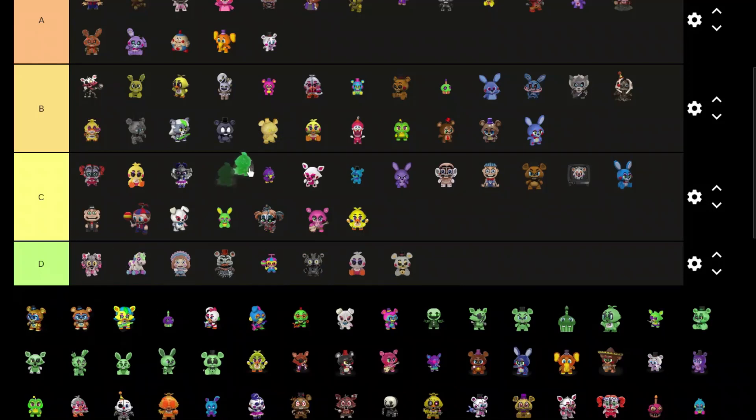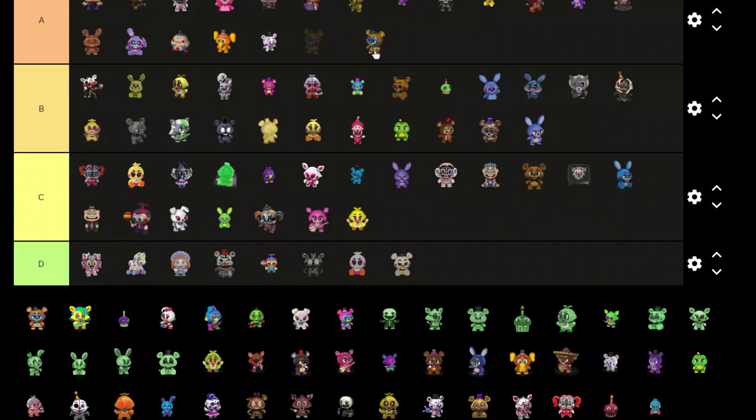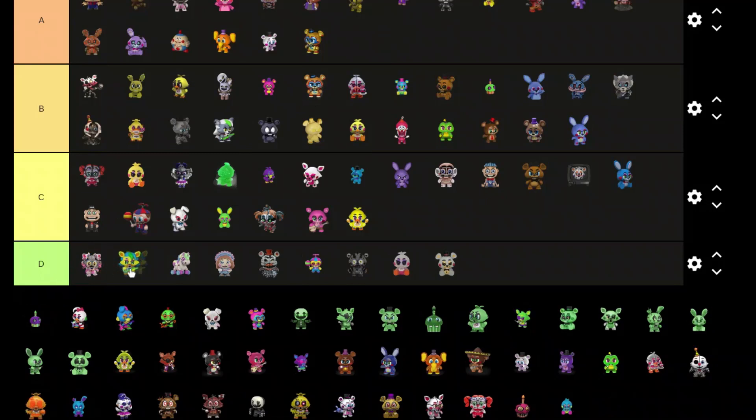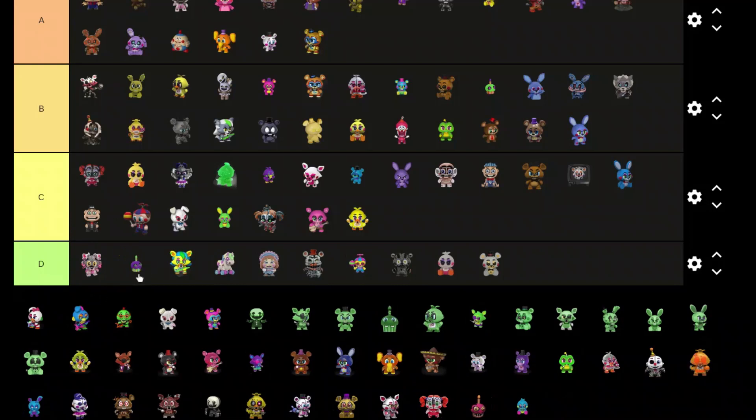That's Monty I think — C tier. Glamrock Freddy — this one's more golden so A tier, and this one is gonna be B tier. C tier. We have Blacklight Roxy — these aren't great, the cupcake doesn't look too good either, it's just entirely purple.